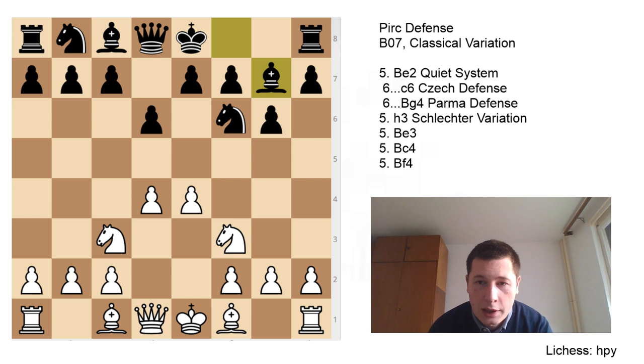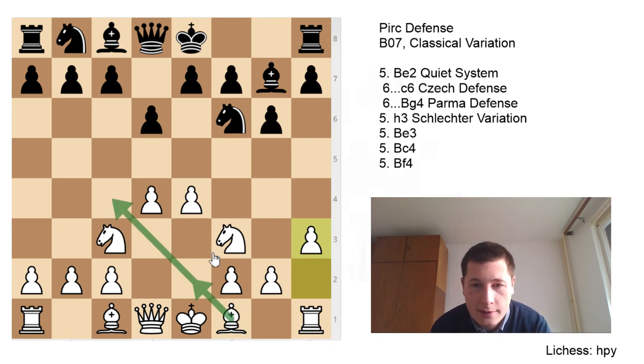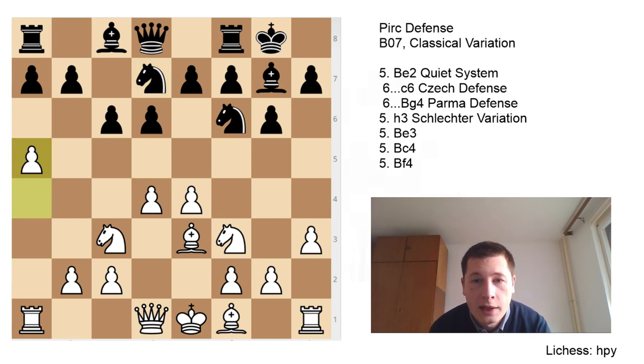The second line I wanted to go over is h3, the so-called Schlechter variation, which often transposes to positions where the bishop still goes to e2 as in the quiet system, but will eventually get to c4 because White aims to put pressure on Black's position. I'm not really sure what I think about this system — I think h3 is quite a slow move and I would prefer to develop my bishop, but it's still playable, and it could get your opponent out of prep if he isn't ready for it. Black castles, Be3, c6, a4, as in the other variation, Nbd7. Here, since Black didn't play a5, you can expand — though whether that's needed is arguable.